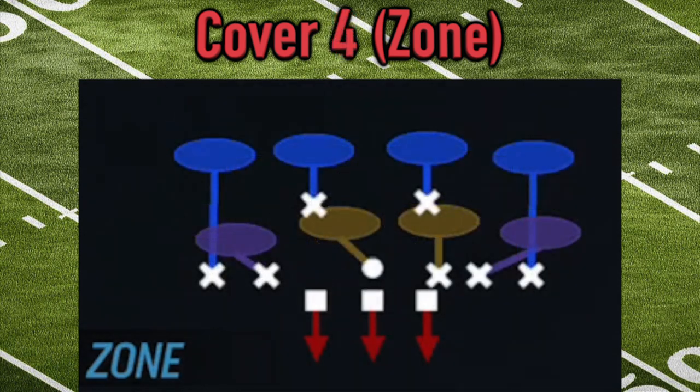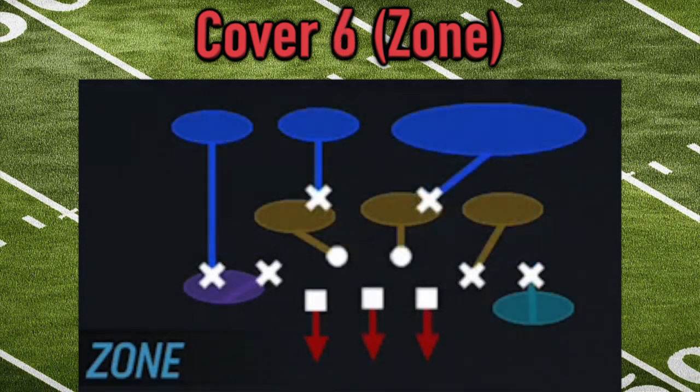Cover four protects against the pass even more. A defense probably wouldn't come out on first down with this look, but if it's third and long — say third and 15 — this defense could be very useful. Only three players are rushing the QB, but four players are stretched across zones in the middle of the field and then four more players in the dark blue covering those deep areas, making it very difficult to complete long pass plays.